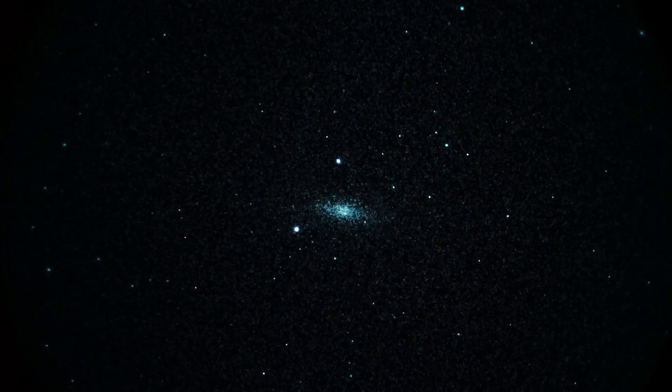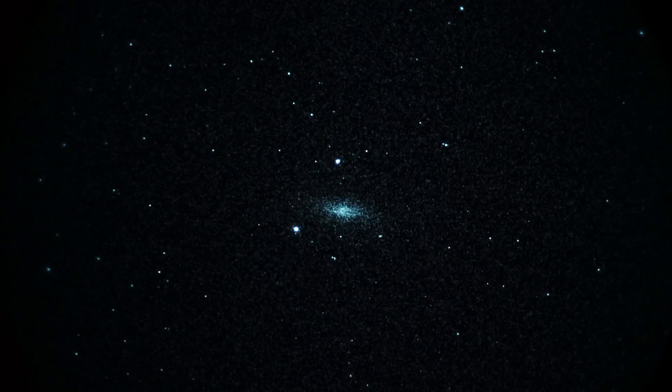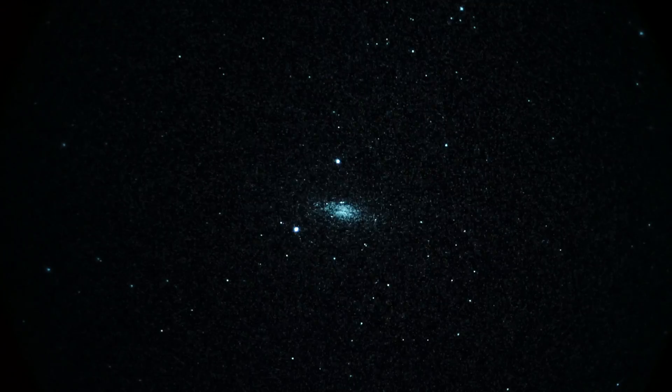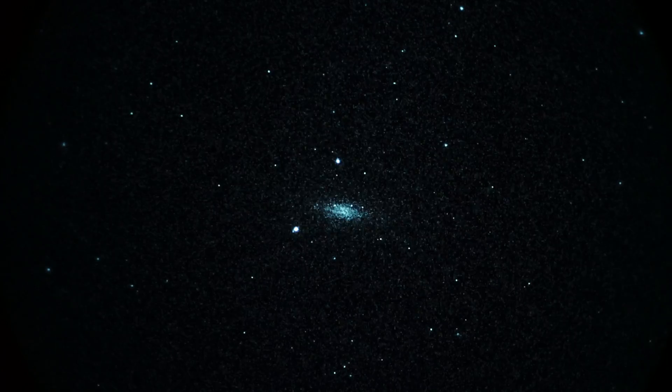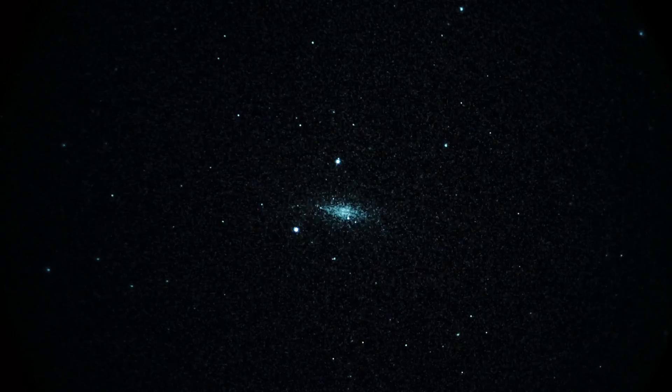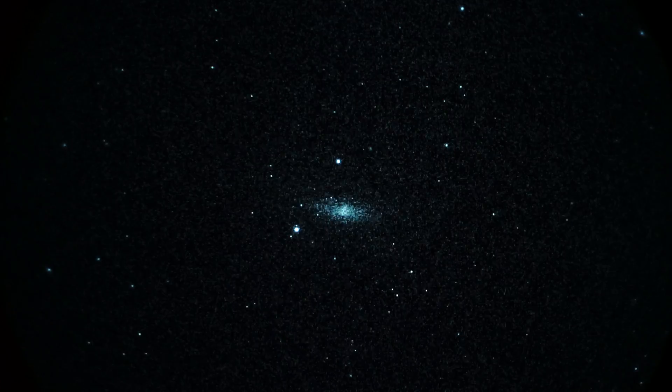We're going to try looking at a couple of galaxies here in near real time. First up in the constellation Draco is the galaxy M102, also known as one of the missing Messier objects. But according to my catalog, it's called M102, magnitude 7.7.